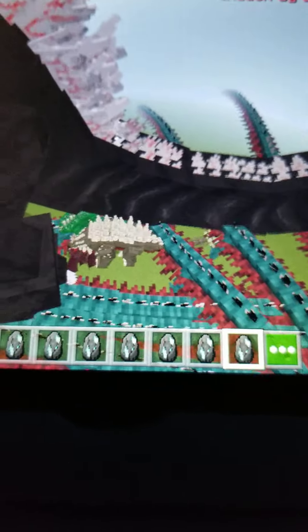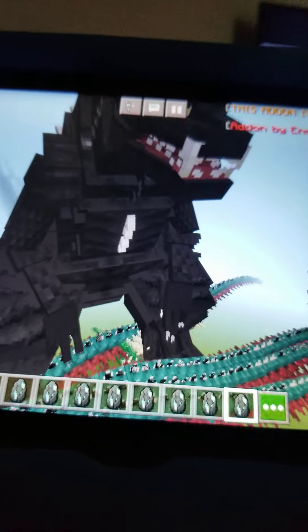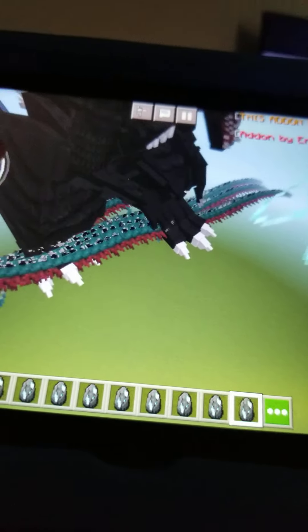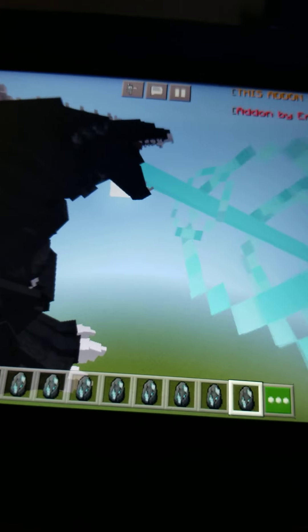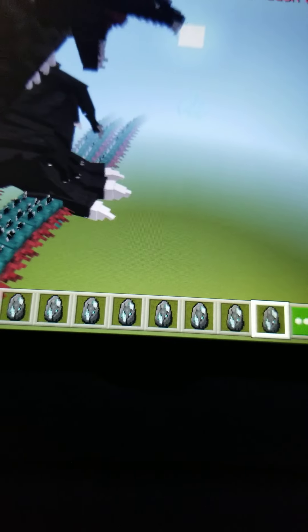If he's supposed to have a tail whip attack, why not show it to me right now? Oh yeah, this is still a beta — I keep forgetting. Oh, there you go — he's doing his atomic breath! I love the atomic breath animation. How the atomic breath comes out and moves is absolutely amazing. This add-on is a 10 out of 10 for a beta.